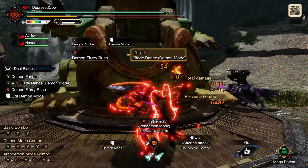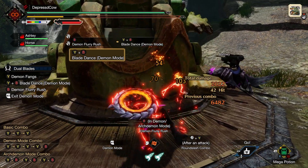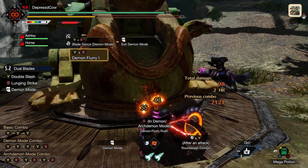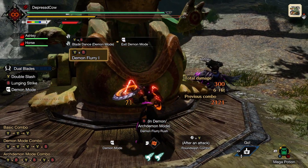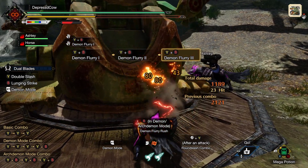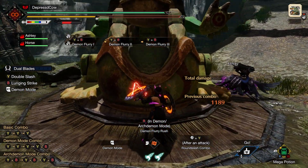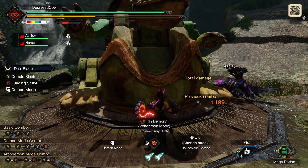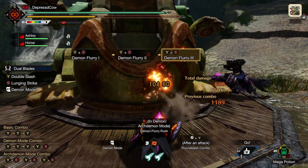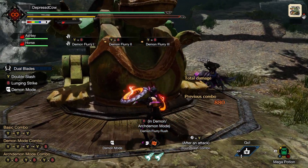Don't apply that to all of the attacks that Dual Blades does, but instead apply that to Demon Flurry while you're in Arch Demon mode. So Y plus B — time it correctly, hit Y plus B again, do the second one, then the third one. All of that should function the same way that Perfect Rush does in Sword and Shield, and that would make Arch Demon mode pretty good and worth using, because you'd just be ramping up the damage as long as you're timing your inputs precisely.